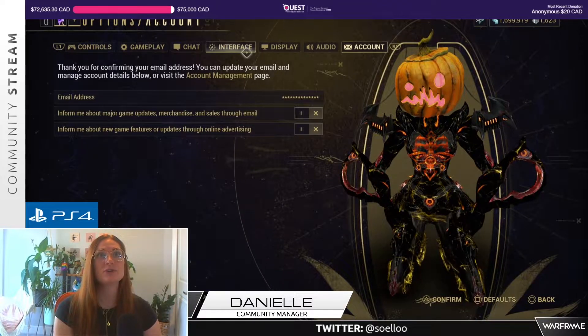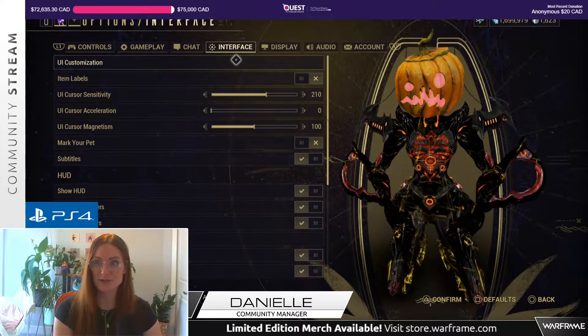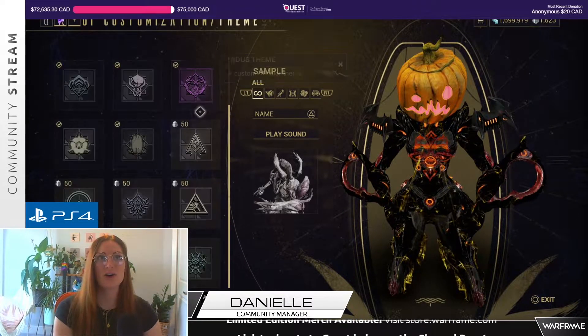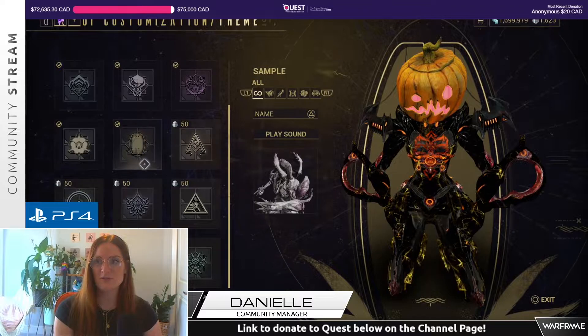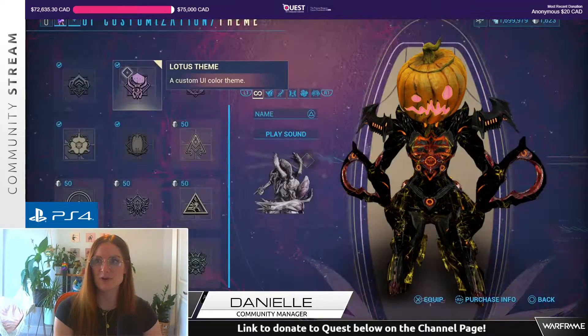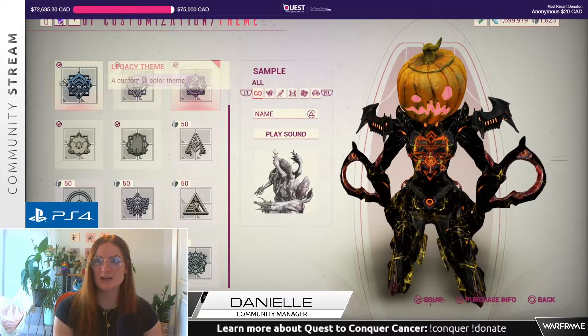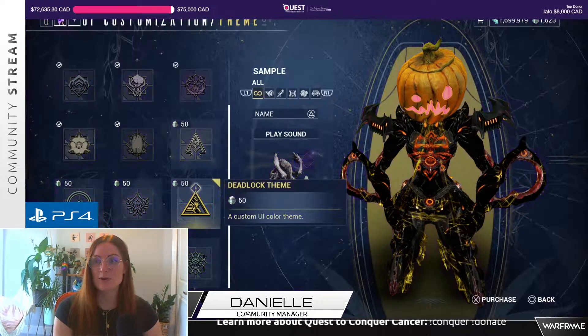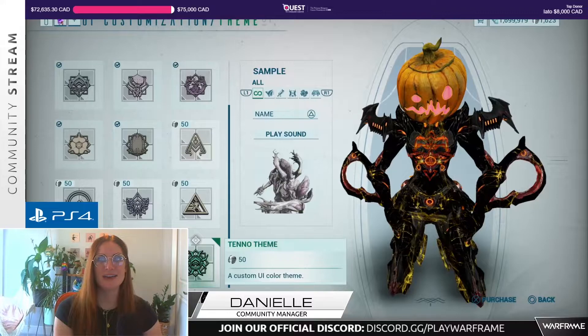So if we go into our interface settings here, you can go into your UI customizations and look at all of the different themes we have to offer. We've got the Vitruvian, of course, we've got Lotus theme, we've got a whole bunch of themes here — Dark Lotus, Deadlock, Tenno theme.